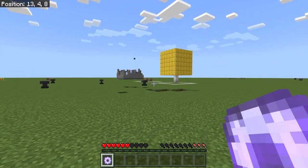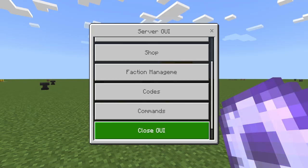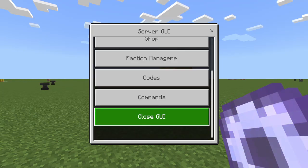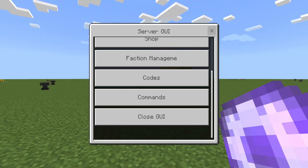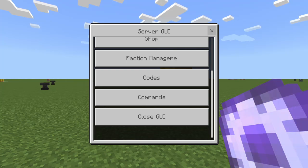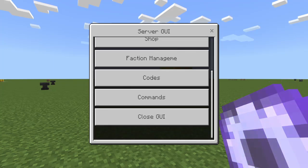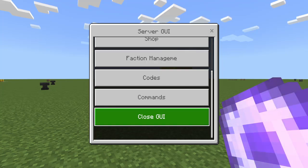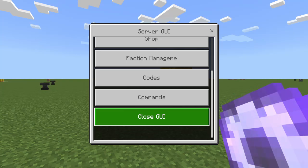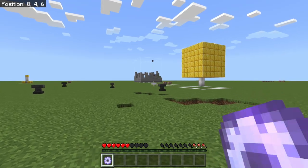So basically when I open this thing, we can go to warps, shop, faction management, codes, and commands, and this little closed GUI button. I still don't have the update for this X button on mobile and I think Xbox. I think only PC has access to this X button. I don't know what's happening with Minecraft, but I'll look more into detail about that later. Make sure you guys have this closed GUI button just in case players don't get this X button, which is really weird.